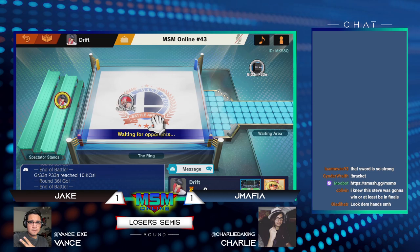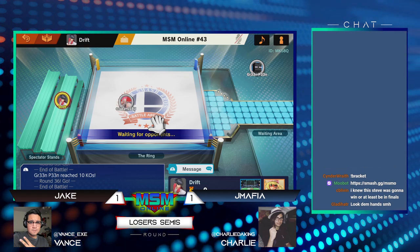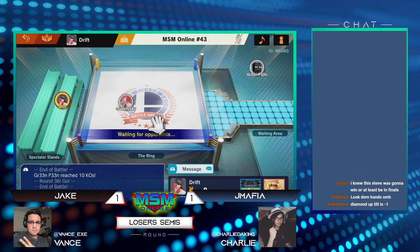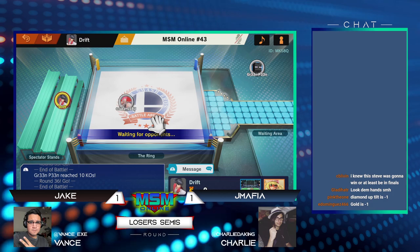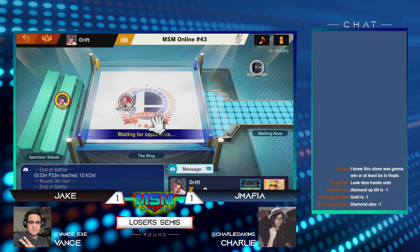You gotta really watch for it. That's why you really have to learn how to play at a safe range away from Steve, and when you're up close you have to be very aware of how strong his options are. Your spacing has to be very on point versus him, especially on shield.